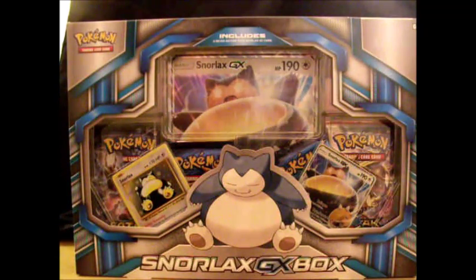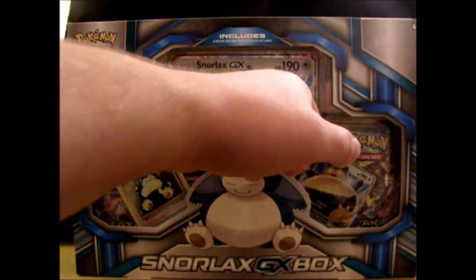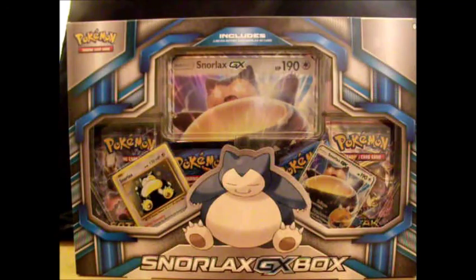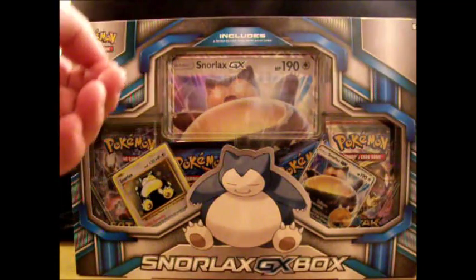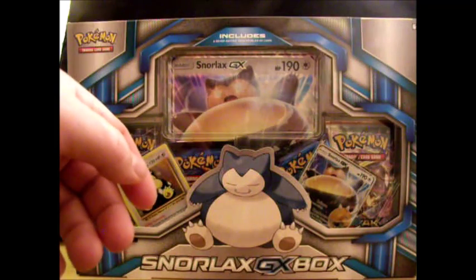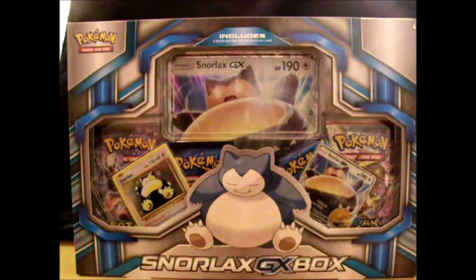If you haven't seen GX cards yet, welcome! Basically, GX is the new mechanic when the Sun and Moon cards drop. It's basically akin to EX. The comparison I thought of is they're like family members playing a board game — EX is like the older brother playing a little better than you, and GX tries to win the game in one move.